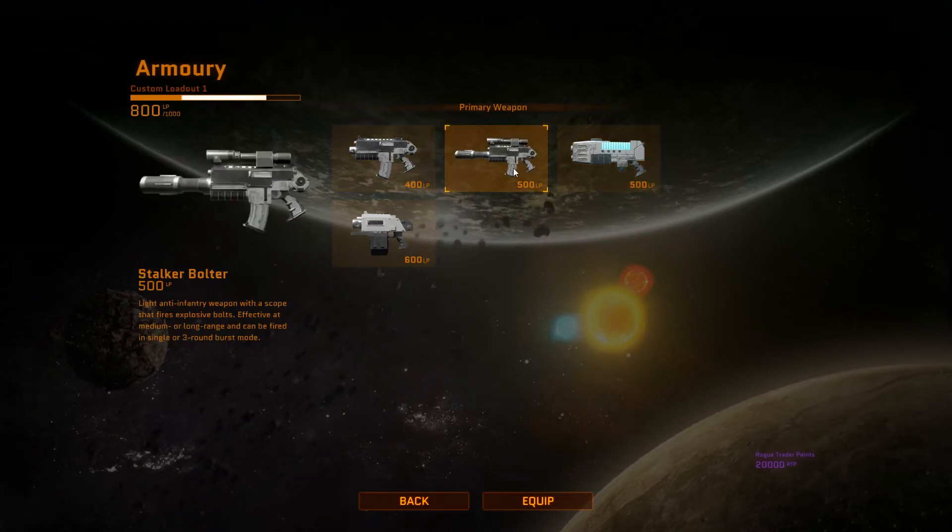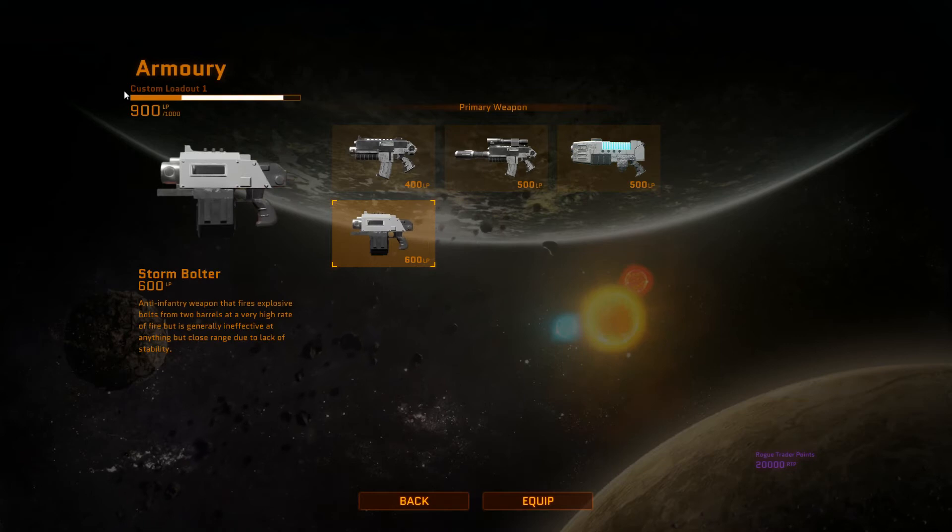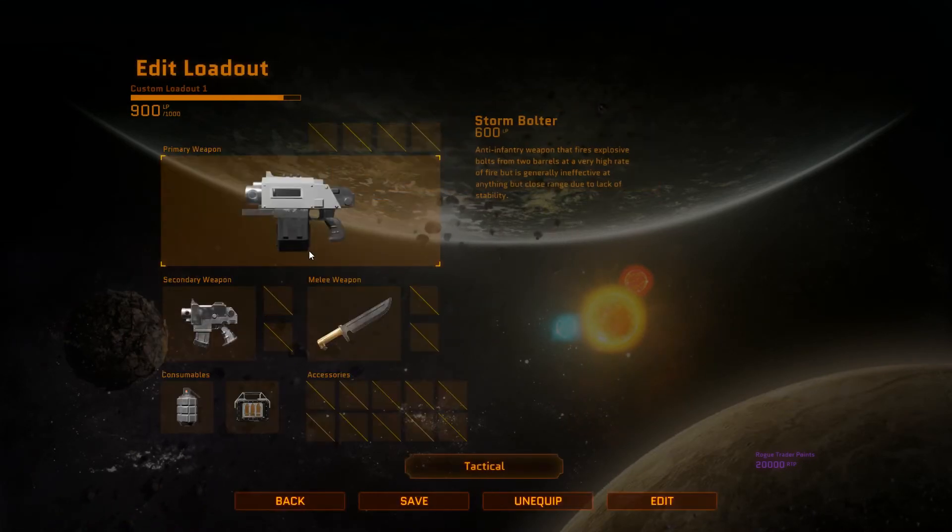The Stalker Bolter is the same as a Bolter but with a scope, very effective at long-range combat. You'll also notice that each of these has an LP value — loadout points, I guess. You have a thousand to choose from, so you can vary your equipment around as long as you stay under a thousand.